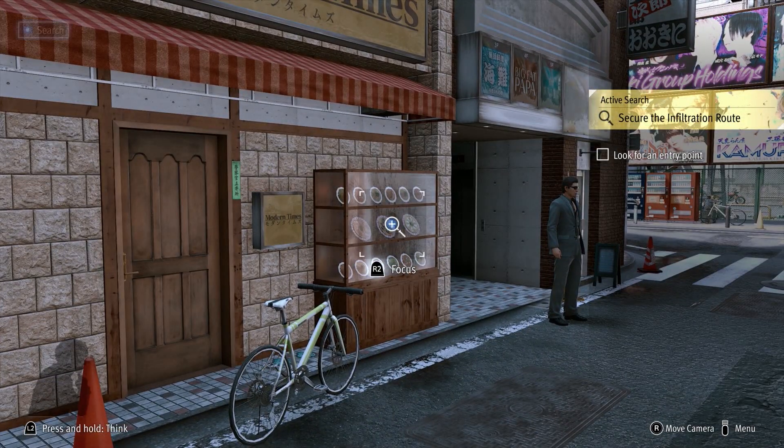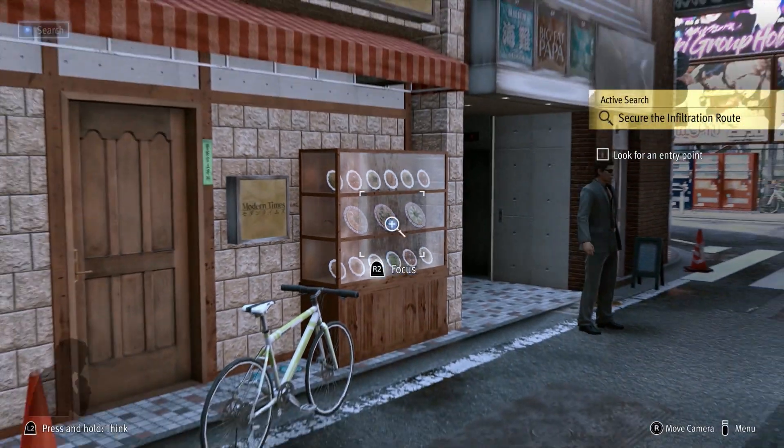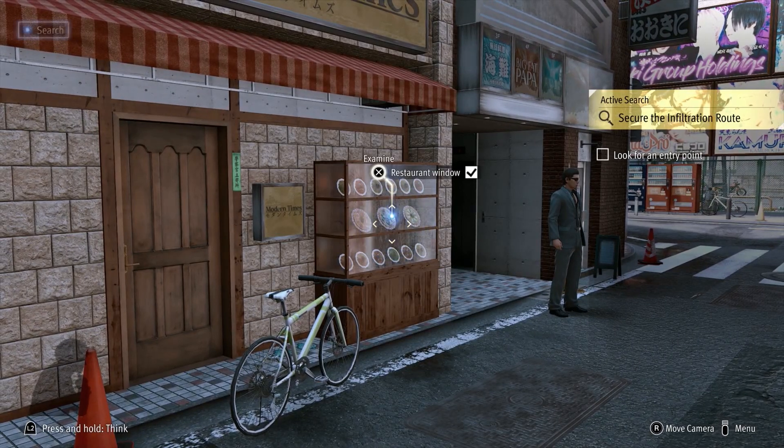Now this one's very simple. At the very start it will give you the first objective — all you have to do is scan the window up the top. There's a bunch of other stuff you can scan: you can scan the display outside the restaurant, you can scan the restaurant door, you can scan all the other windows.